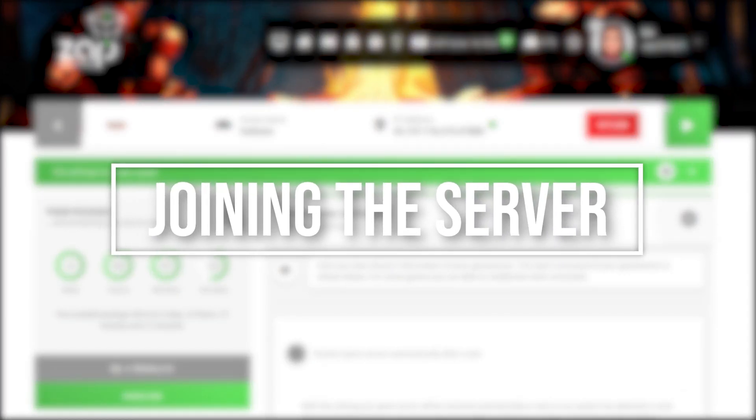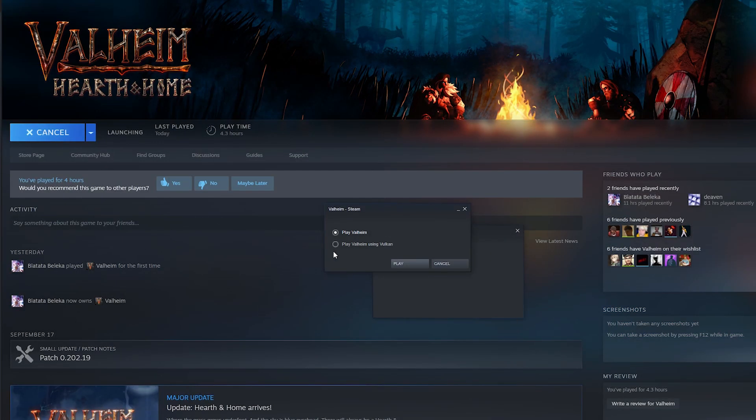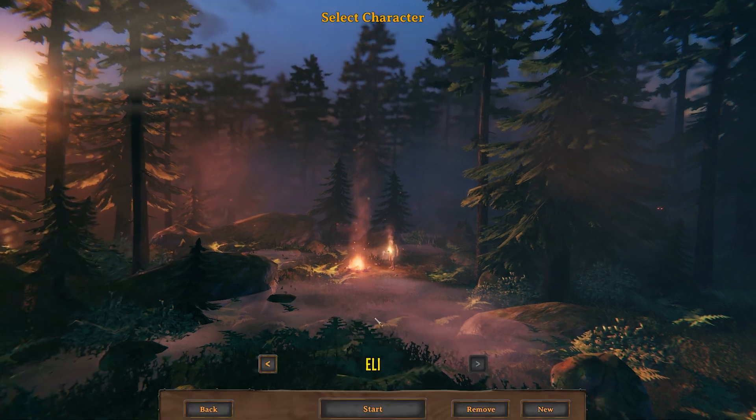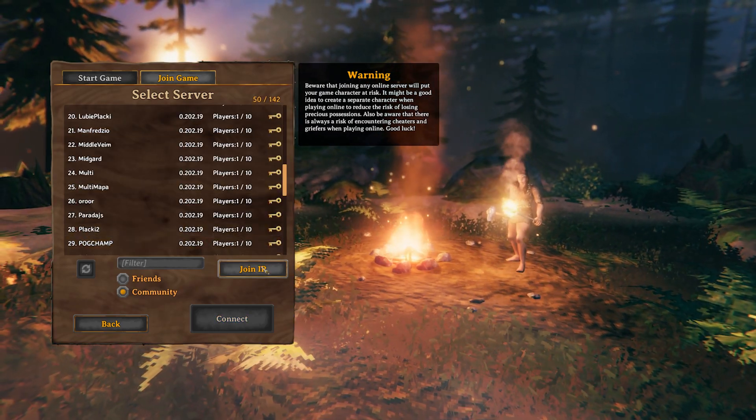That is pretty much it. We can start the server and try to join. Just copy your server IP and launch Valheim. Here click Start Game, select your character and click on Start.